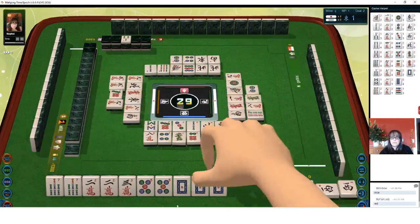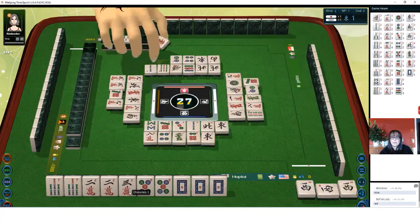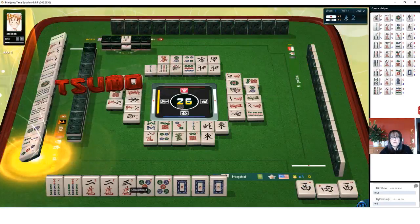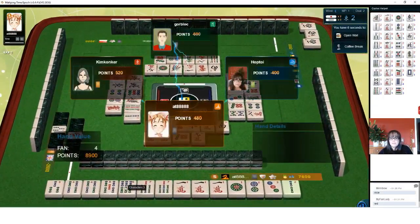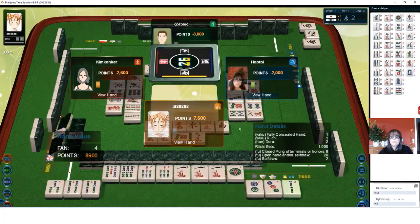East is out. East wind. Seven dots. Red dragon. Sumo — oh, sumo. All right, let's see what they got. Four han — that's nice. We have fully concealed riichi and dora. So they were riichi and dora. Very nice.